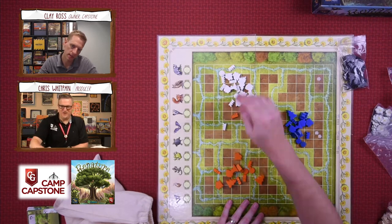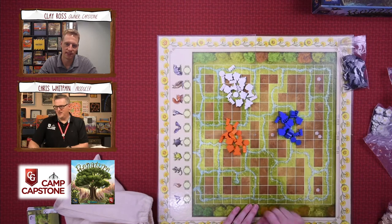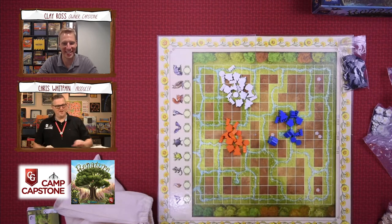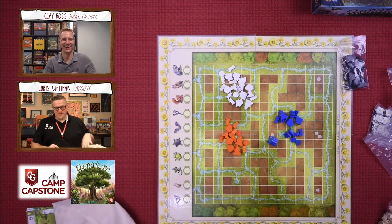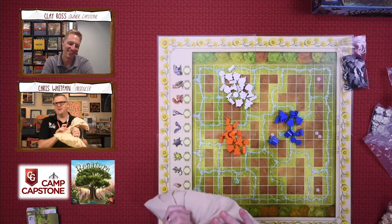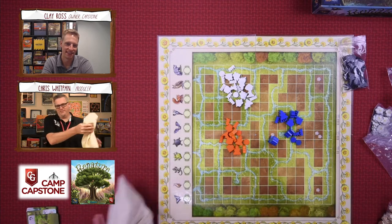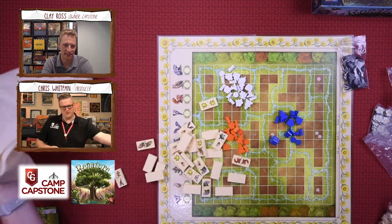These are nice chunky bits. I really like them — look at this tree, it is downright huge! And when you play that tree in the game, that's some serious business. In the core of the game there are 55 tiles in this bag — the domino tiles — that are the key component of the game. You can hear them — just so good.